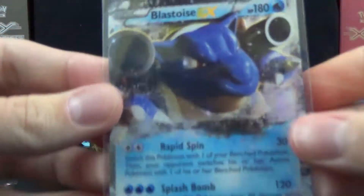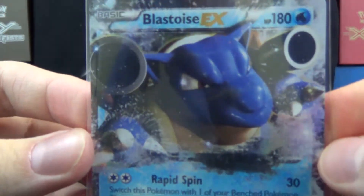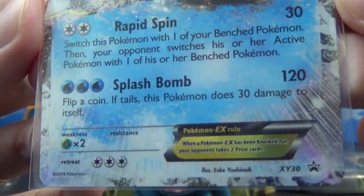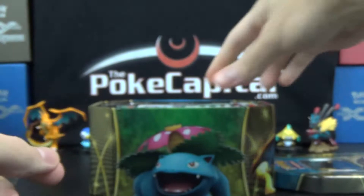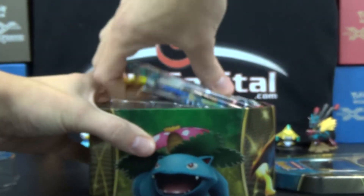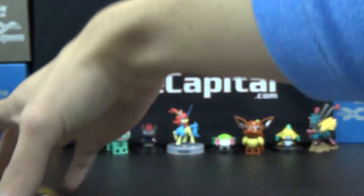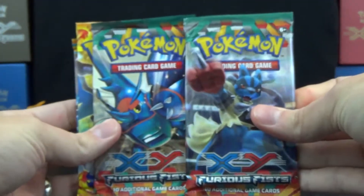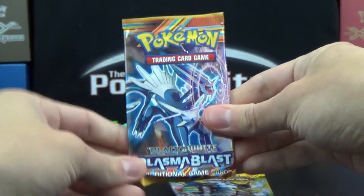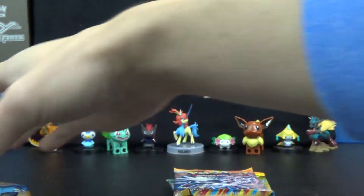So first, take a look at the Blastoise EX, the featured card of the tin, with Rapid Spin and Splash Bomb — it is Promo XY30. You of course get a bonus code in the tin, and then four booster packs. For this tin, looks like we have two packs of Furious Fists, one pack of Flash Fire, and one pack of Plasma Blast.